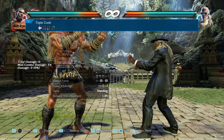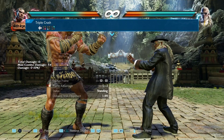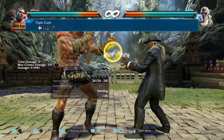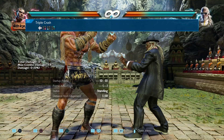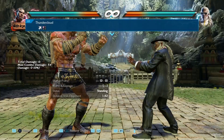Now we have back 4, and two things have changed. The frame advantage on hit — the second hit in particular — used to be plus 2 frames and now it's just plus 1 frame. And on block it used to be safe at minus 9, but it's now punishable at minus 10 frames. Another nerf for Fahkumram.